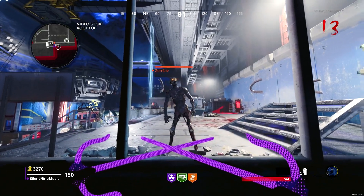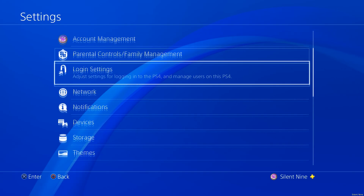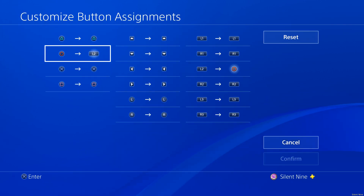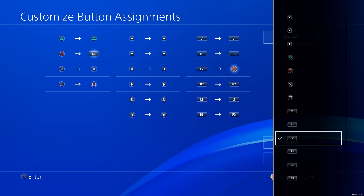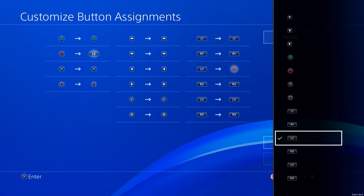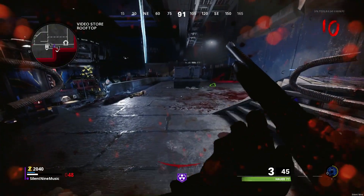If you can't get that to work, try this other way. Go to your settings, then go to Accessibility, and select this option. Check that checkbox, go down and select this option, then go to the circle button and change that to L2. This will make it a bit easier for some people to pause and slide. Keep in mind that to back out of things and to slide, you'll need to press L2, not circle.